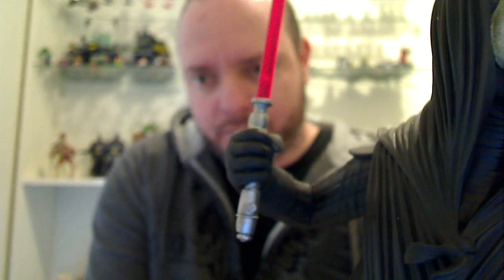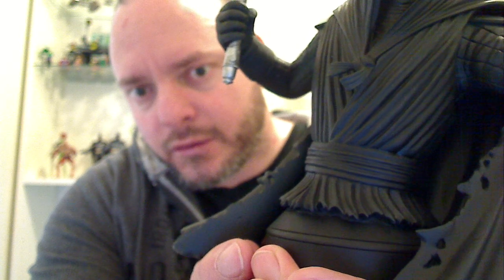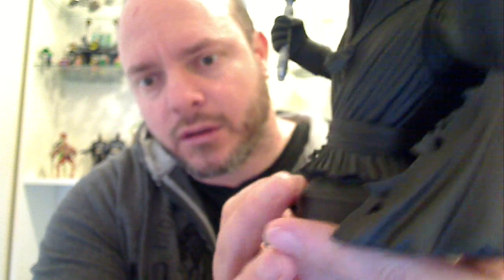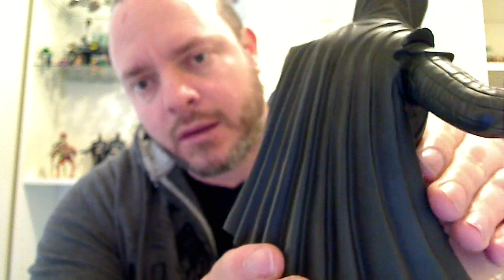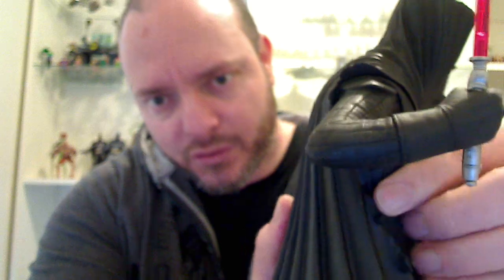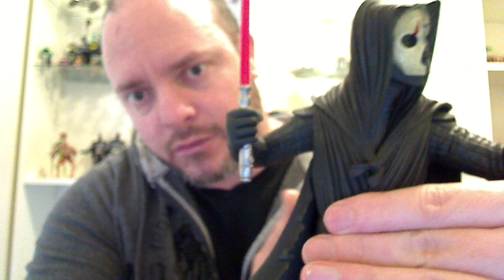So I do like that aspect of this minibust — it does look like Darth Nihilus. I'm a big Sith fan, so I do have Sith and Jedi. Let me zoom back out a little bit. You can see a lot of detail in his arms, from his suit and his vest. And you've got the holes in his cape, which the Hasbro fig comes with. As a minibust, he doesn't move at all — he's all solid. Just great detail.